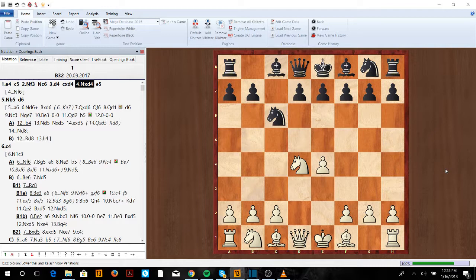Today we're going to learn about how to play against the Kalashnikov. The Kalashnikov is very similar to the Sveshnikov, but what black is trying to do is play like the accelerated dragon — he's going to confuse you and play e5 first to try to get up a move.